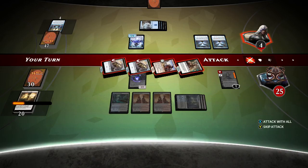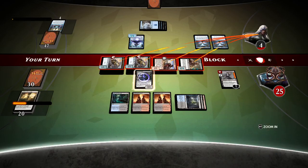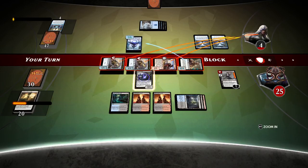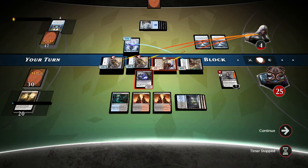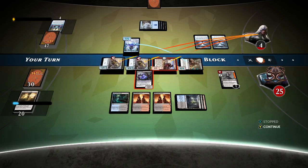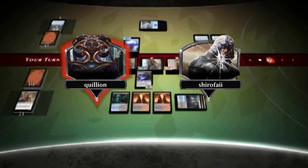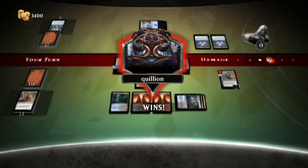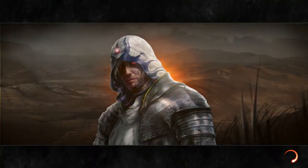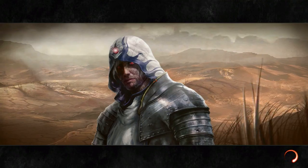Attack with all and confirm. Our opponent's dead anyway — it doesn't matter how he blocks. That's 4 damage to the opponent's face and we win. This is anytime you cast a sorcery. Opponent is dead. That's it, guys — this has been game number 2. Thank you so much for watching and I'll see you guys in game number 3.